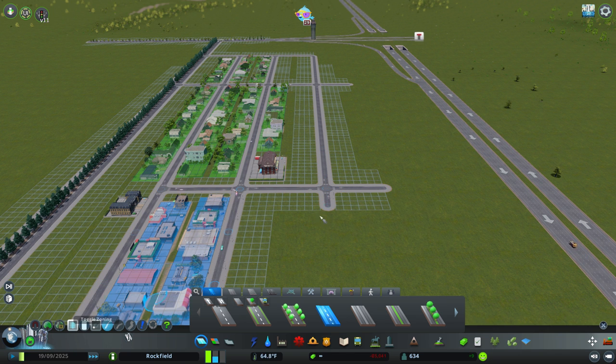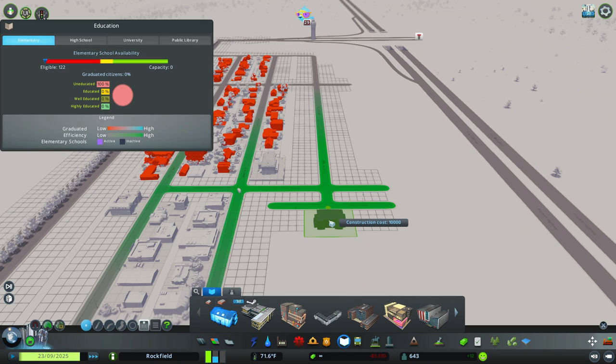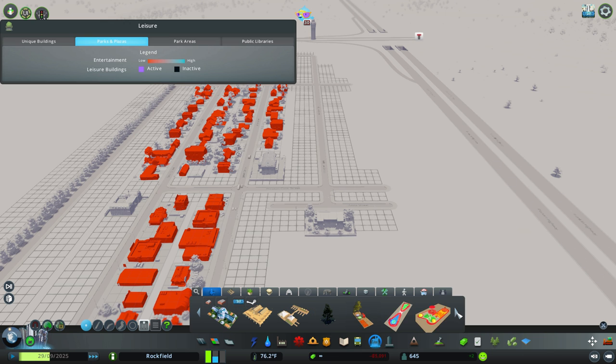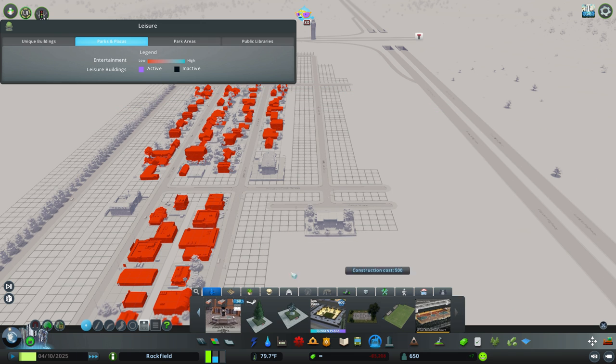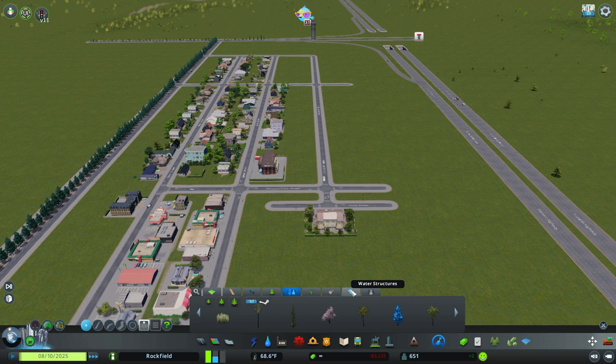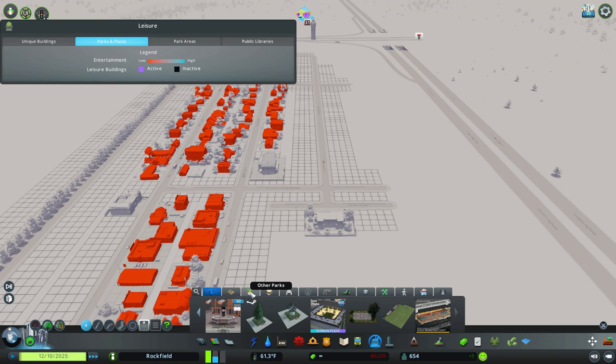I'm trying to get these things to line up — we're going to be adding a school. Growing up I had schools in neighborhoods, but what I'm trying to say is I do not put a school right next to houses, but I will put a school within a neighborhood district's walking range.